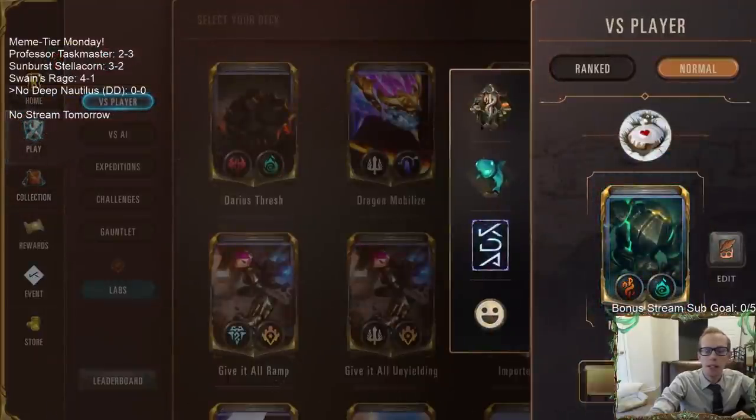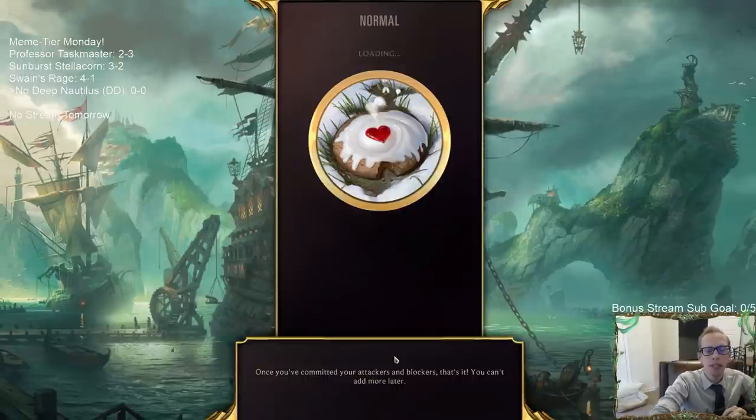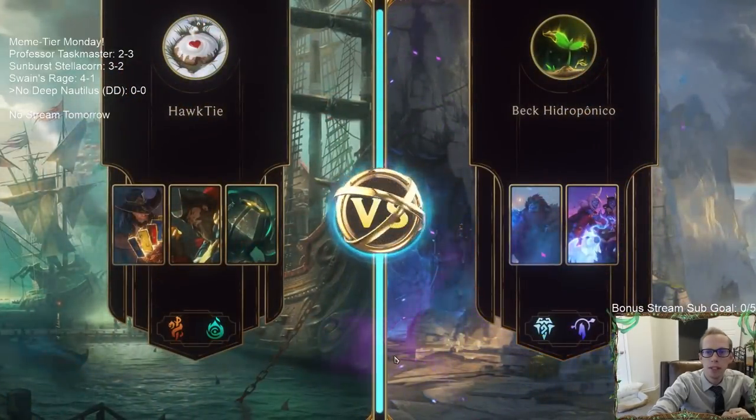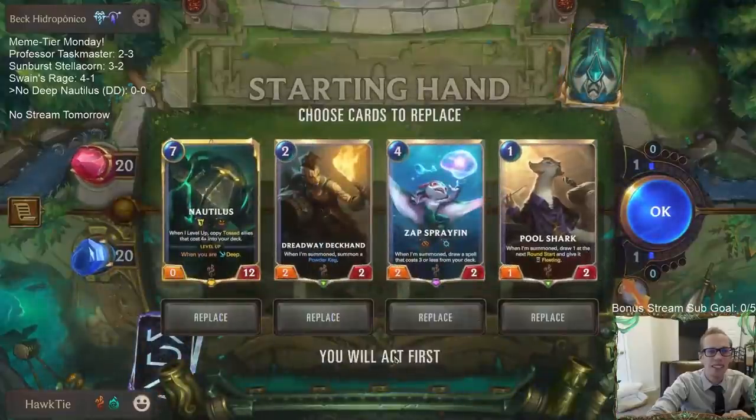We have some Brash Gamblers to discard cards we don't need, then attack to draw and get them fleeting — that helps us dig through the deck quickly for more Go Hards and going Deep for Nautilus. So that's our deck, No Deep Nautilus. Let's go ahead and give it a try — we're playing five games in Normal because it's meme-tier day. We're going to have Trundle and Soraka to start with.